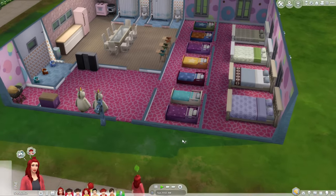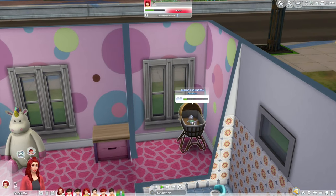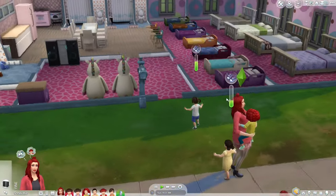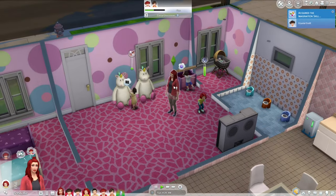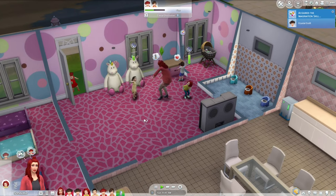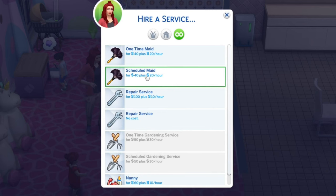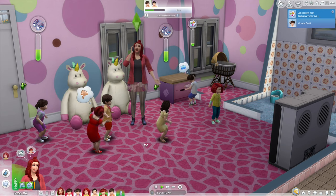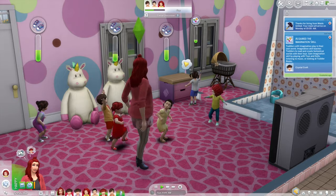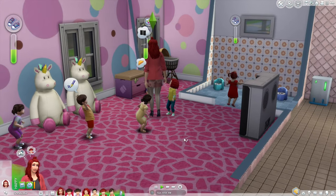I've made this little base game house, available on the gallery, and we have one newborn. The goal is to get the newborn all the way up to toddler — actually teenage age — but we'll start with just toddler, and you're not allowed to control any of the other sims. We have six toddlers, the newborn, and one adult. We're allowed to call nannies — butlers don't exist — and we can also get a maid. The adult is allowed to hire services, pay bills, bake a cake to age up anyone with a birthday, and resolve issues like getting someone unstuck.